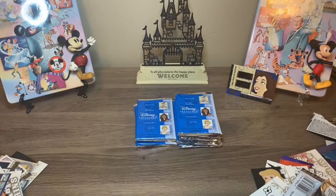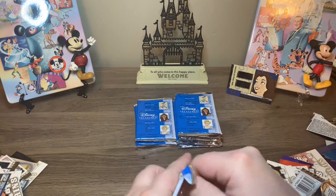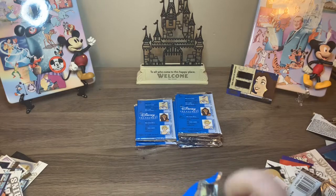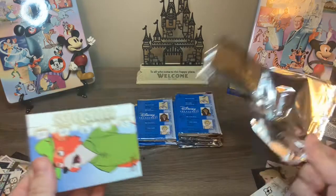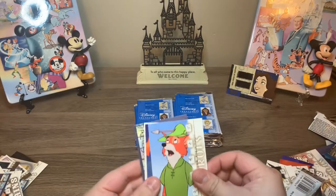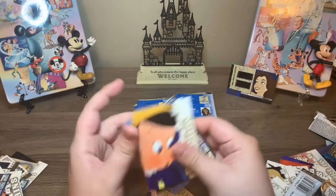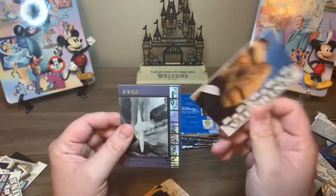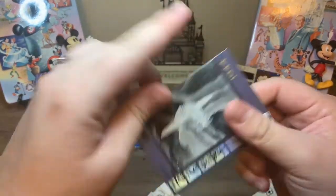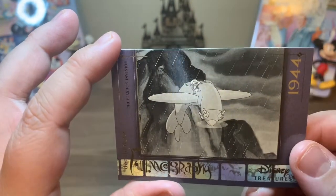So the cool thing is I bought a big binder so all of my Disney cards can kind of be together in one area, and these will definitely fit into place whenever they're ready. This is Robin Hood, Hercules, Pinocchio. Last time I kept calling him Crouton — it's Bruton. And then this is The Plastics Inventor filmography.